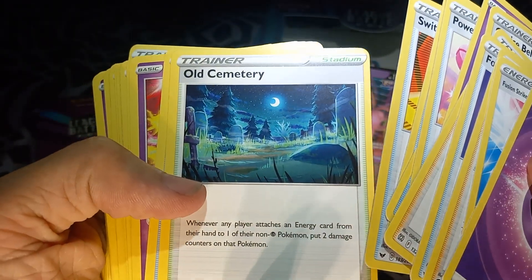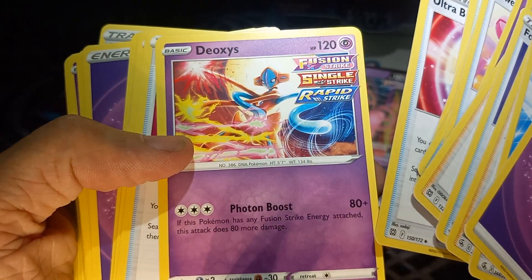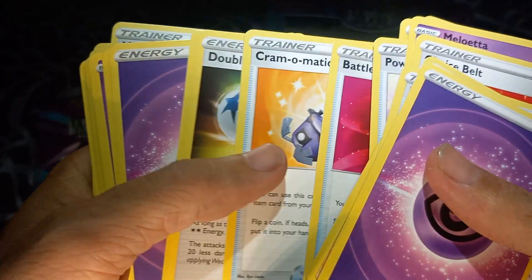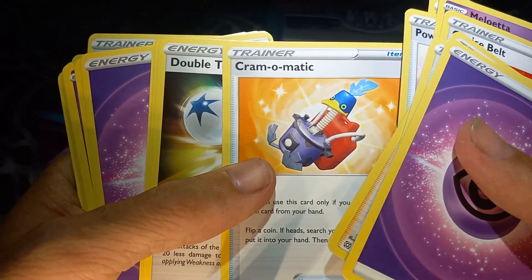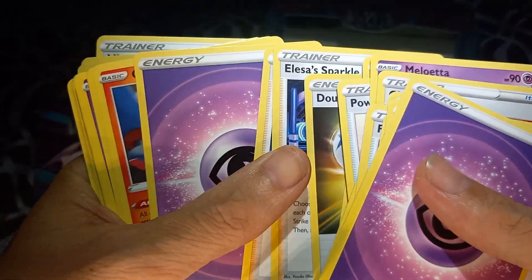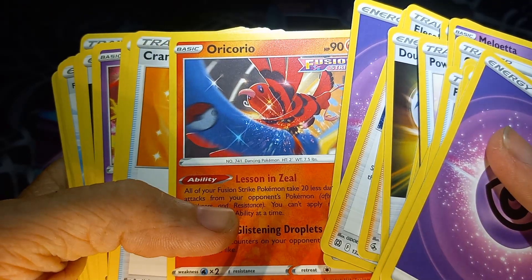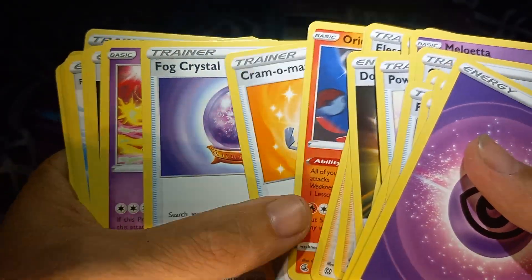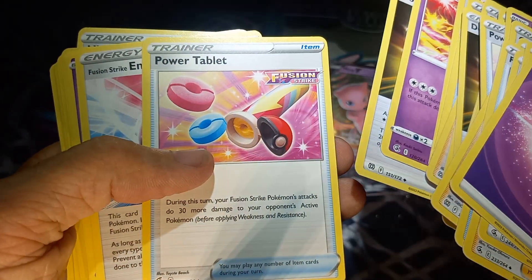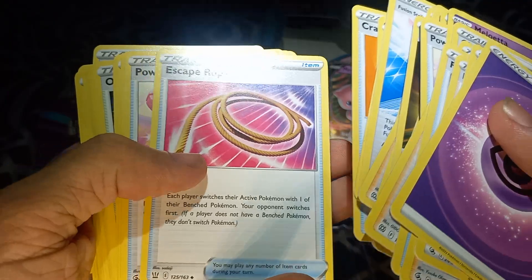Switch, Old Cemetery — I like the artwork on that, very pretty. Ultra Ball. Oh, a Deoxys — I think I have one of these already but that is still pretty cool. Another Battle VIP Pass. Cram-o-matic — whatever that is. Double Turbo Energy. Another Sparkle, another Boss's Orders, Energy card. Ooh, nice — that is neat, that is some good artwork. Another Cram-o-matic, Fog Crystal. Power Tablet, Fusion Strike Energy, Ultra Ball, another Meloetta, and an Escape Rope.